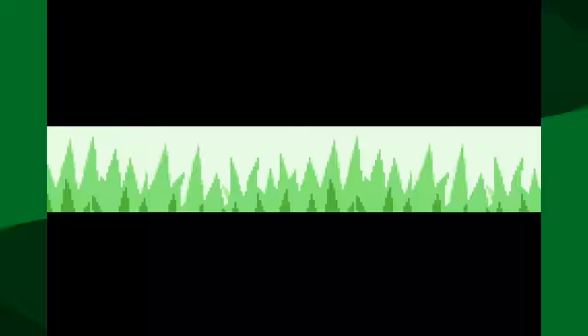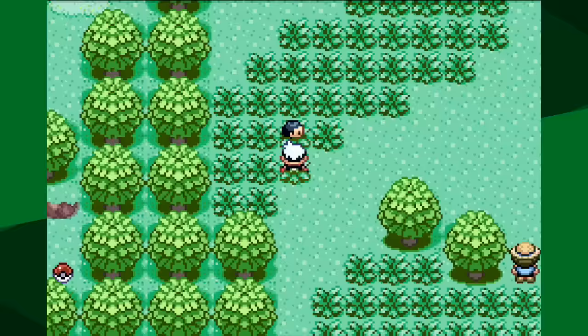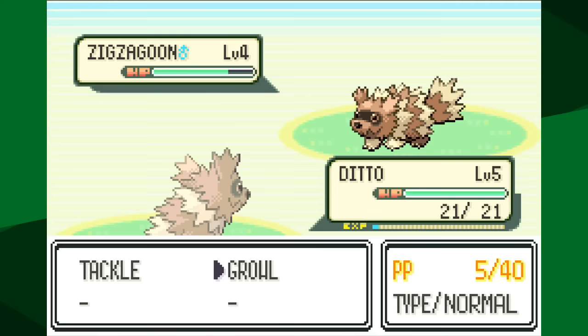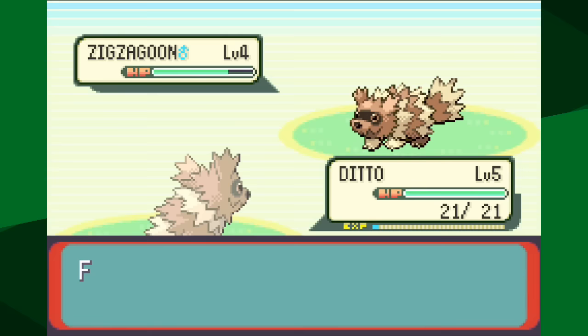At first this doesn't sound like a big problem - just mirror matches, right? But there are a couple of issues. Number one, you only get five power points of each of the moves, so with trainers having quite a few Pokemon, you could easily run out. The second problem is that the first two Pokemon in a mirror match will theoretically cancel each other out, not leaving you with much PP or HP for the second Pokemon. Youngster Allen and Bug Catcher Rick are good examples - early game trainers with two Pokemon that I wasn't able to defeat.